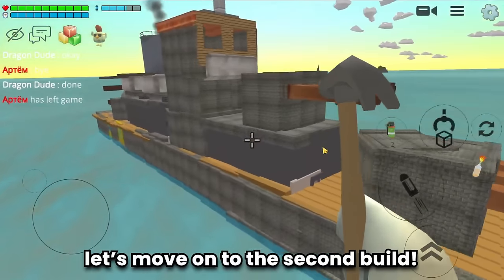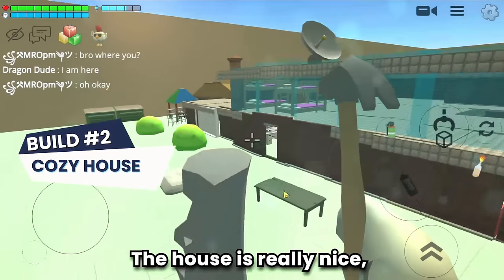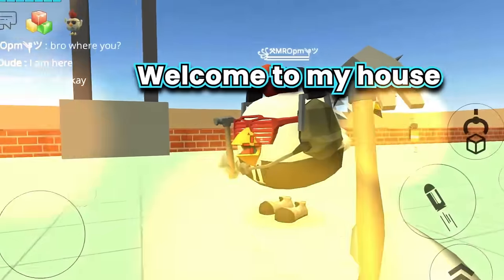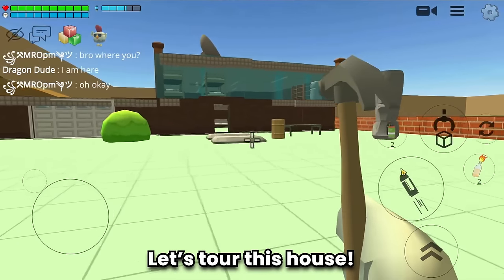Let's move on to the second build - and the second build is a house. Wow, the house is really nice. The exterior looks very cozy already. And the builder is Rob, aka Rafif. Welcome to my house - I built it with my friend. Let's tour this house. There's a Sigma statue and some decorations in the yard such as bushes and a seat for relaxing. A garage - also made with attention to detail.